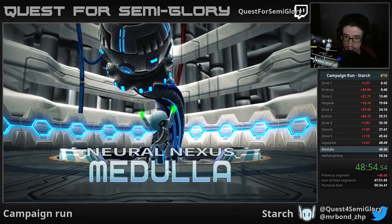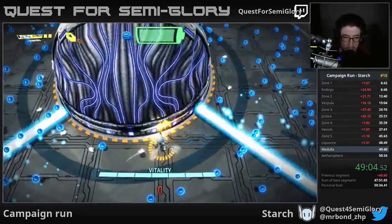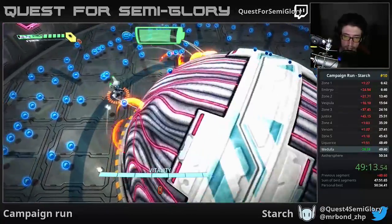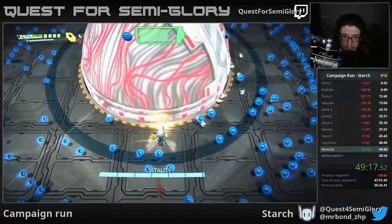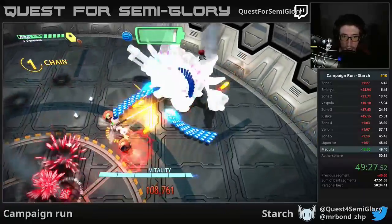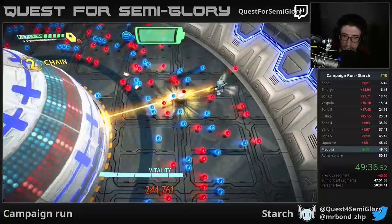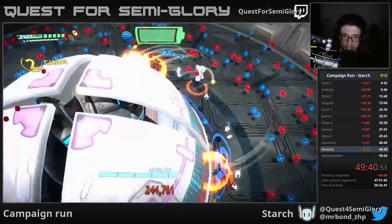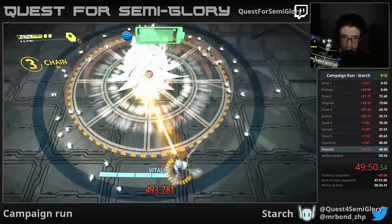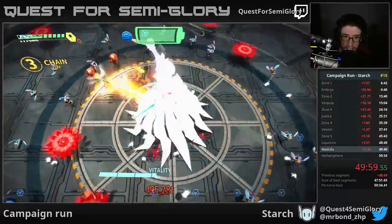Glad I didn't drop any f-bombs there. Medulla, the final boss, is kind of a boss rush in and of itself — it'll have several spherical phases followed by a refight of the previous zone bosses, everyone except the zone four boss Venom. The refights are only one phase each — patterns are similar to the final phase on each previous boss. The Embryo refight is not bad. The Vespula refight is kind of a pain since she seems to be a little faster.